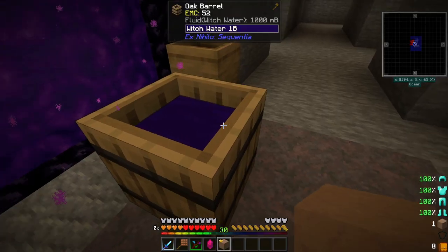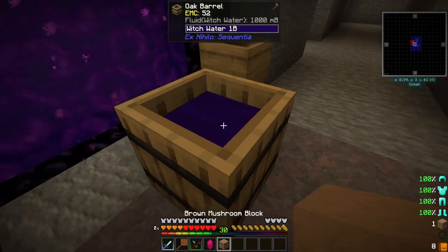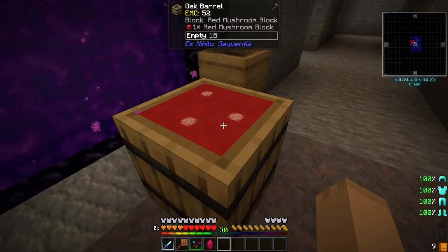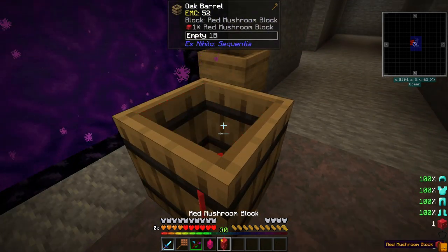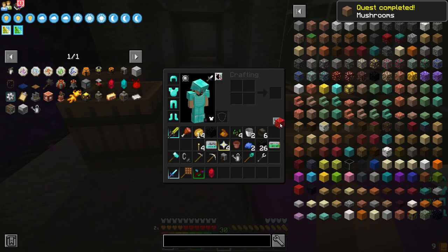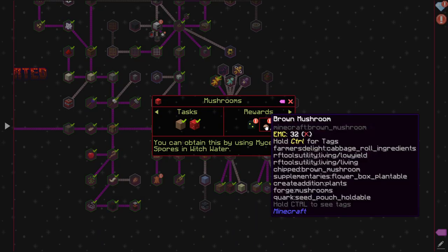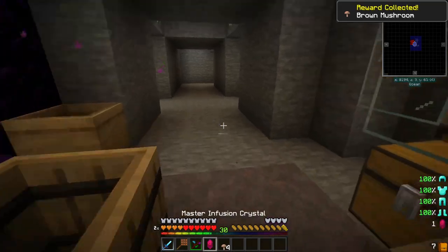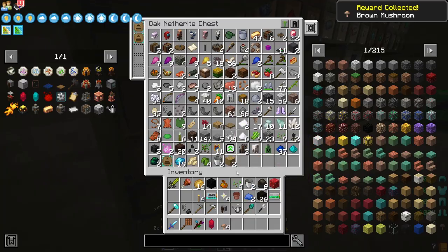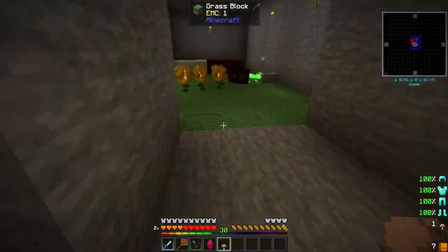Now we need the red mushroom block. To do that, you take the brown mushroom block here — there's no mushroom recipe for that — but you put it in there and we get a red mushroom block. I'm not sure if we break this we will get mushrooms from it, but making both of those, we get brown mushrooms as a reward. I'm just going to take one of these and let the rest sit over in main storage.